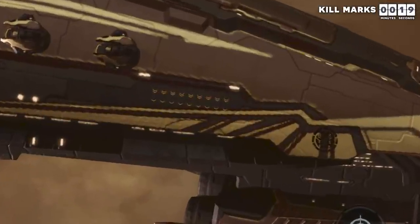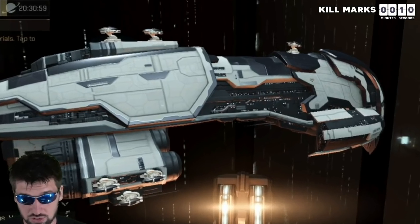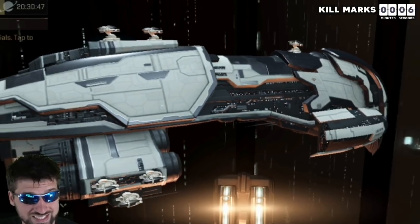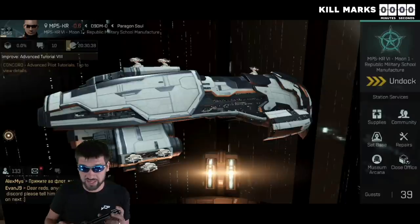Every time you get a kill with a ship, it adds a little kill mark on the side of your ship. When you hit 10 kills, those 10 kill marks get replaced with a bigger kill mark. You can see here on this ship that I have exactly 10 kills. These marks are permanently attached to your ship and are not transferable, so they will disappear if the ship gets destroyed or repackaged.